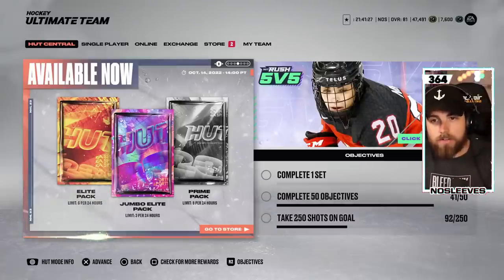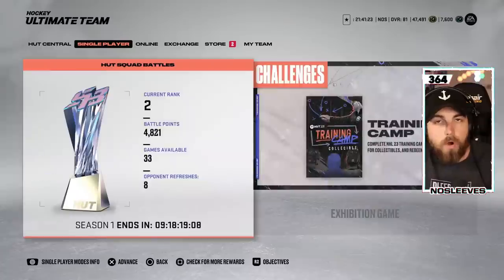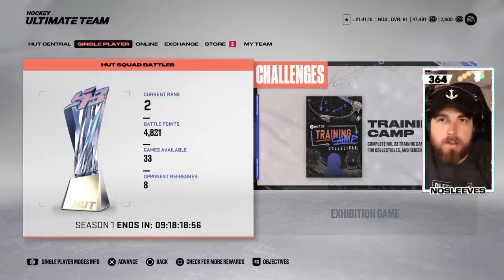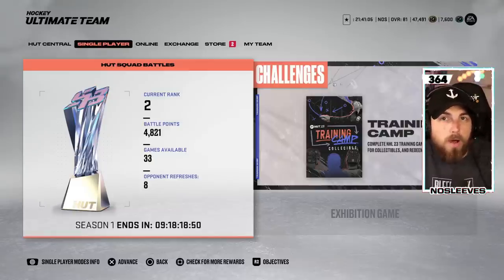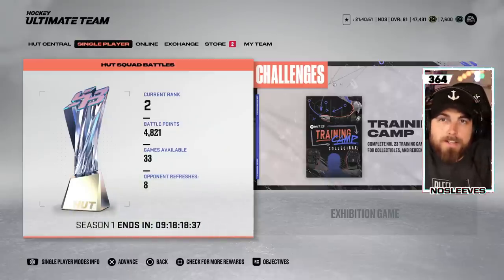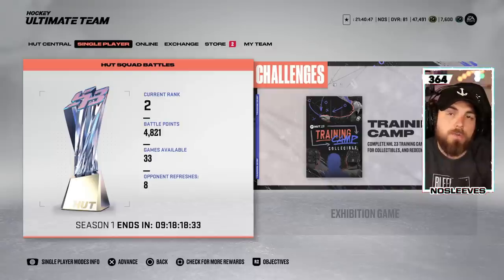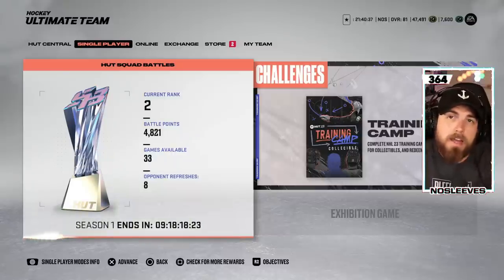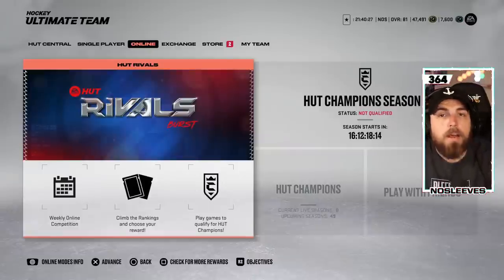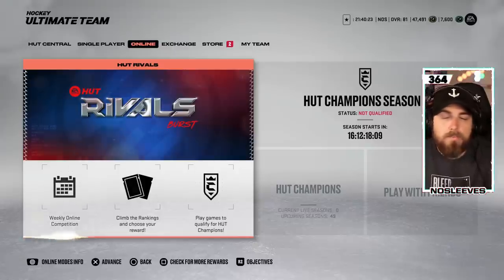Once you have done HUT Rush and your challenges, that is when I would start either online or squad battles — it depends on what you find more fun. If you've got a nine-to-five and only a couple hours per week, I would go with squad battles because early on, players who spend money are going to have really good teams, so your online experience might be rough. Squad battles — you're just going up against the CPU. Max out squad battles first to maximize your rewards, then take your shot on Rivals and keep playing until you get as far as you can.